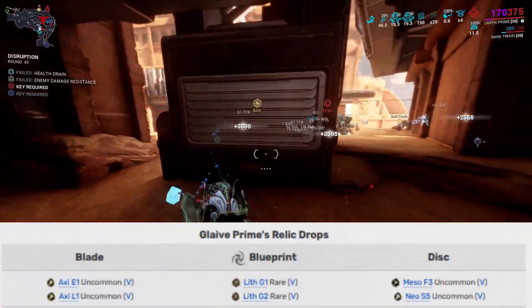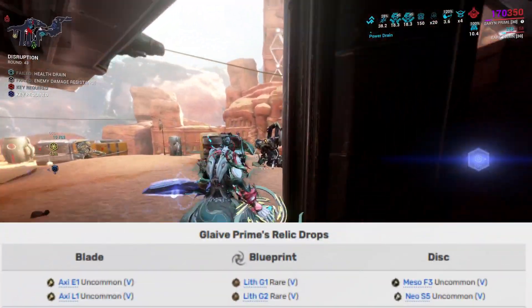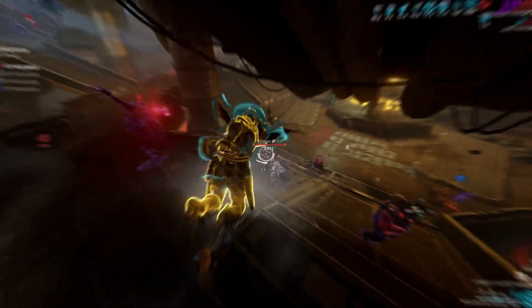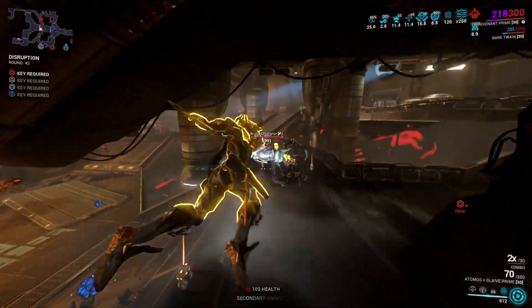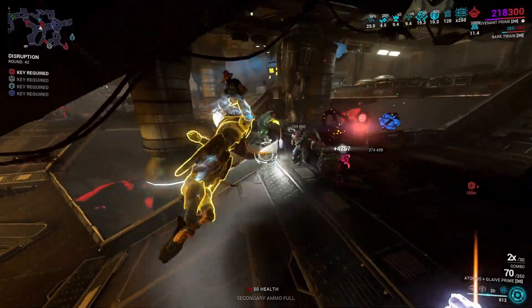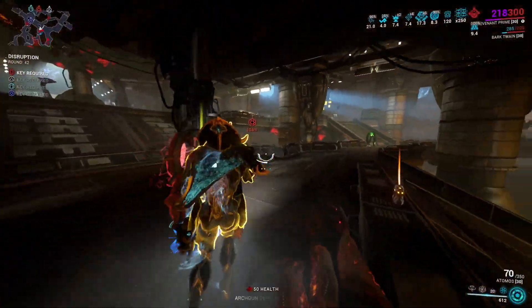Where do you get the Glaive Prime? You get it from relics or just purchase the parts from players for platinum. The Cerata you can get very easily from a dojo's bio lab. Let me show you my build — I promise you this is the only build you need.